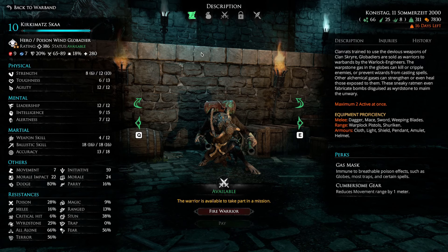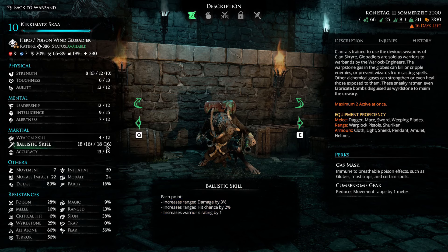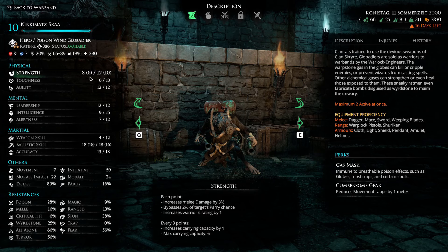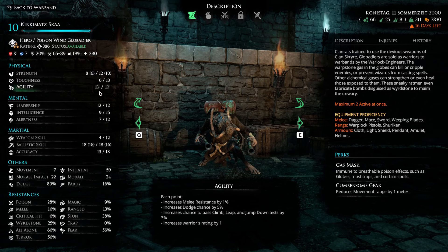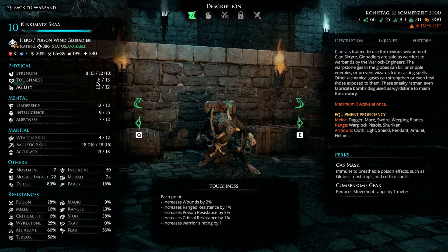For my main healing unit, the Poison Globadier is a must-take — I think any game where you have access to him you have to bring him along, since he's by far the most powerful healer in the game. I still think a range build is the best way to go, because enemy units love to swarm and take him out fast. He's quite squishy, especially in range stance. I brought his strength up to 6 for extra inventory slots, then maximized agility to get dodge and melee resistance as high as possible, putting residual points into toughness.